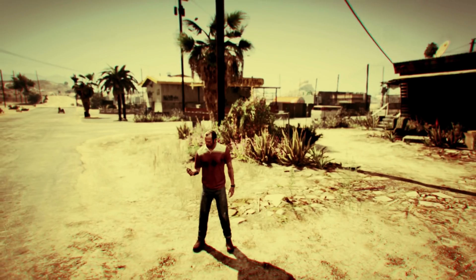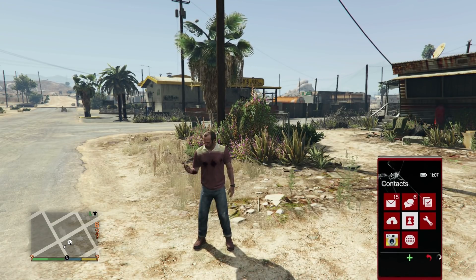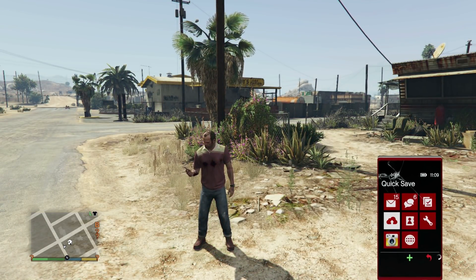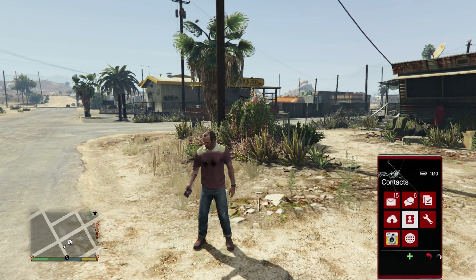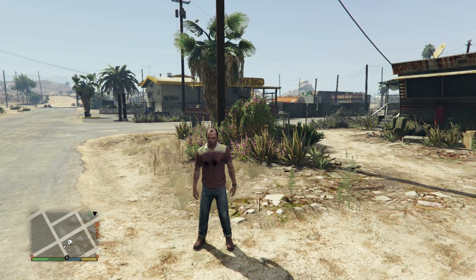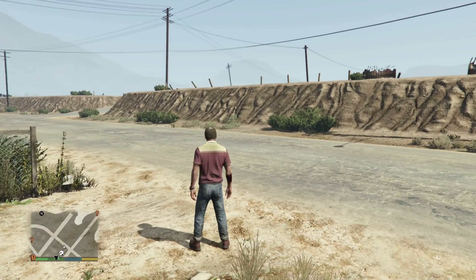Once the actual mission is complete, you want to go ahead and quick save it using your phone in the game many times — probably like five or six times. That'll give you enough options just in case it doesn't work or the save fails. So you just want to save it a whole bunch of times. Now, after you guys save it, you want to swap over to Franklin and make sure you have at least $30,000 in the game. By this point you've completed a heist and done a couple of other things, so you should have enough money on Franklin.